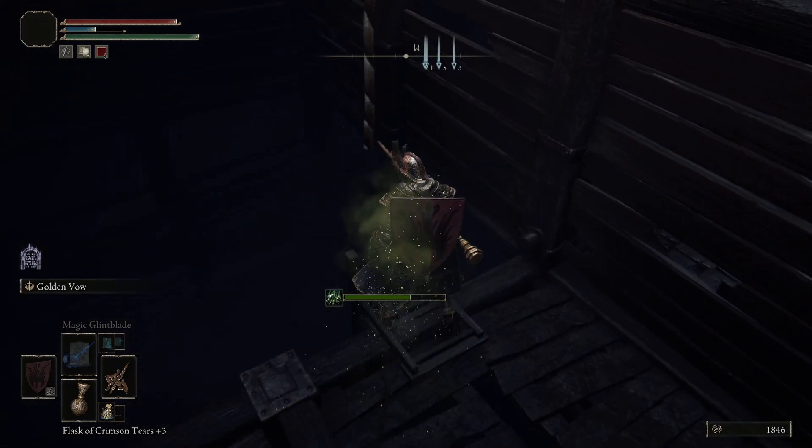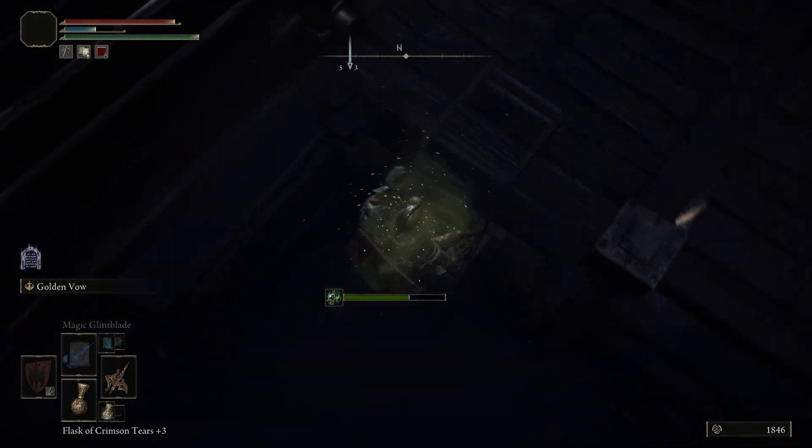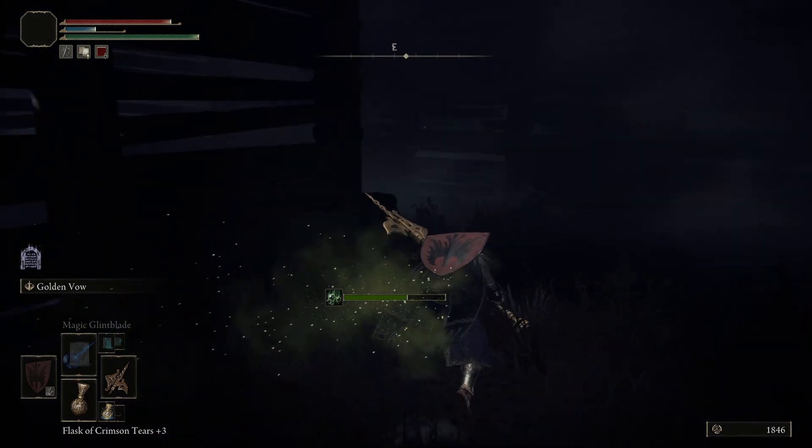After you kill the rats or run by them, just climb down the ladder and get your talisman. It's located on the dead body down there.